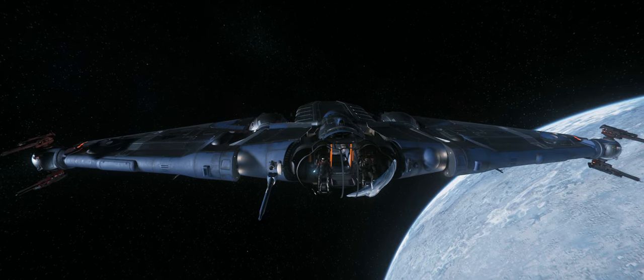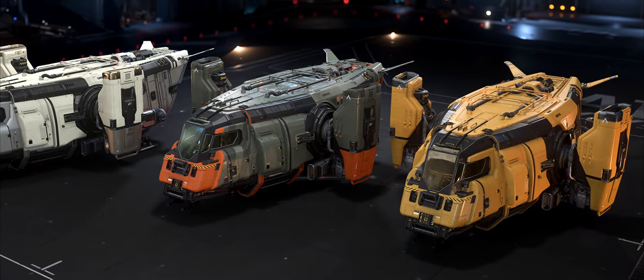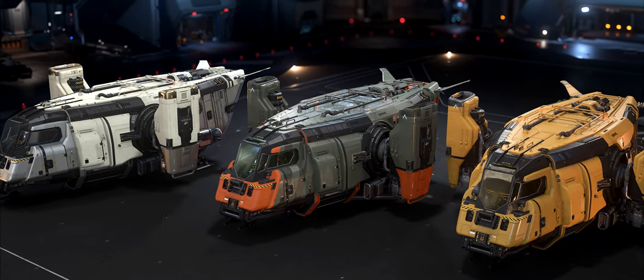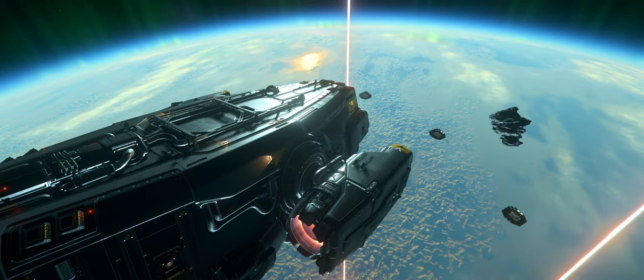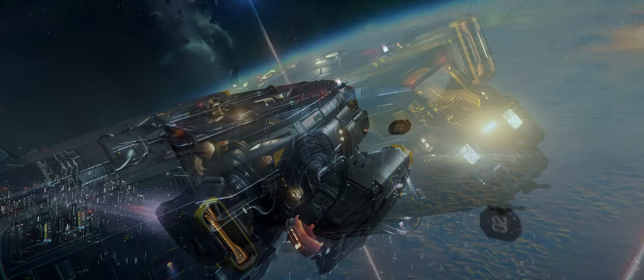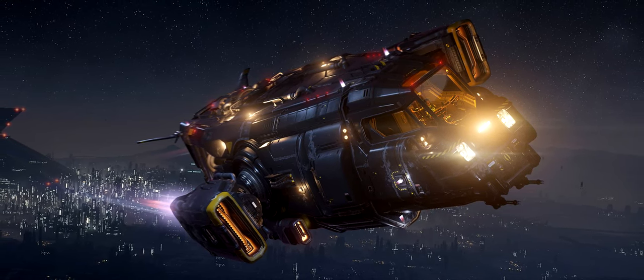According to the Q&A, the Cutter is going to have a larger quantum and hydrogen tank than the others, and in a surprisingly non-Drake-like move, it's going to be a bit tankier than the others. This is thanks to its armor and a stronger base structure. In contrast, it's going to have lower-than-average shields. When it comes to maneuverability, the Cutter has been built to act like a mini interceptor.